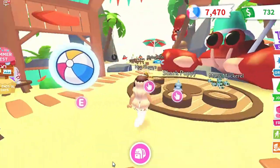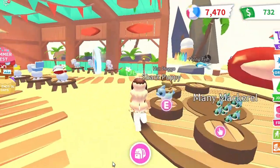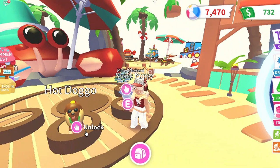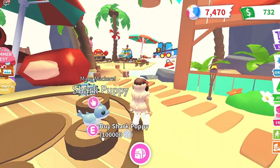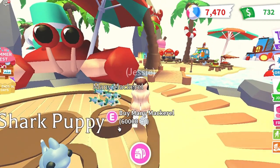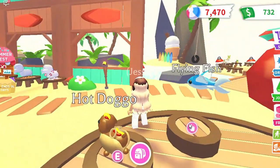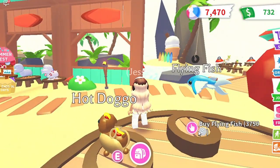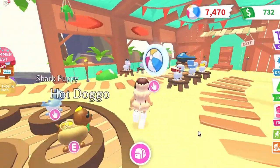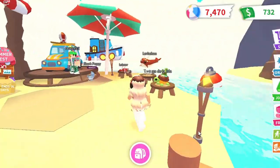Over here we've got the pets. For week one we have the hot doggo, which you can obtain with Robux. We've also got the shark puppy which you can get for 100,000 beach balls, the mini mackerel school of fish kind of thing for 60,000 beach balls, and also the flying fish for 3,750 beach balls.